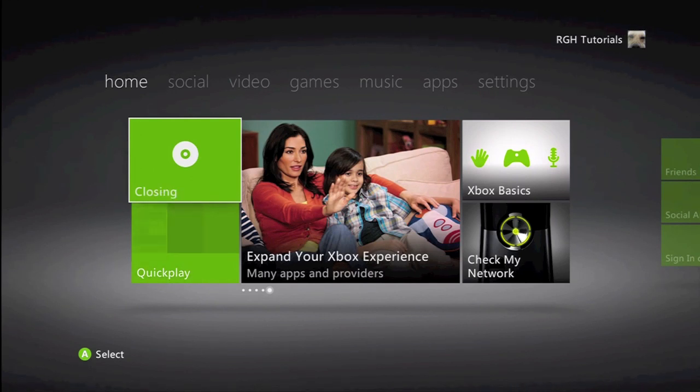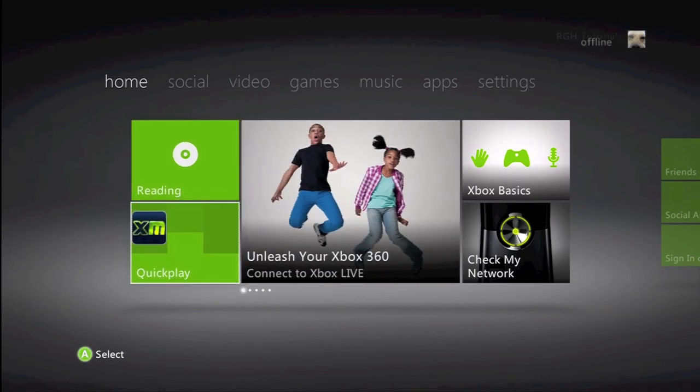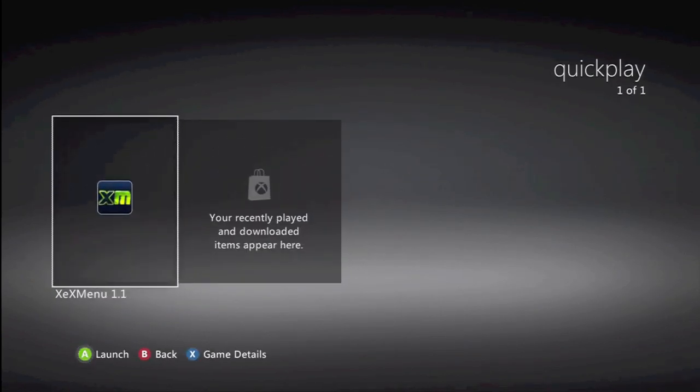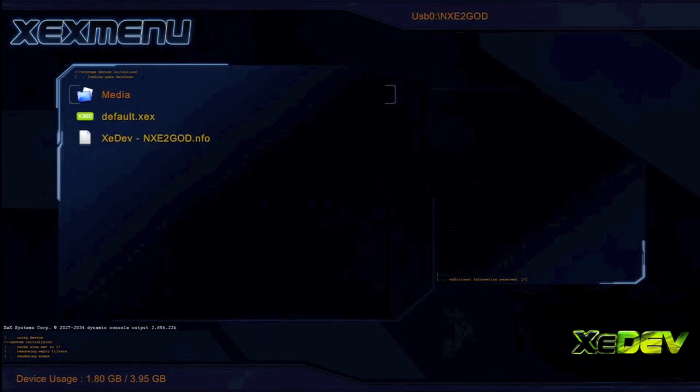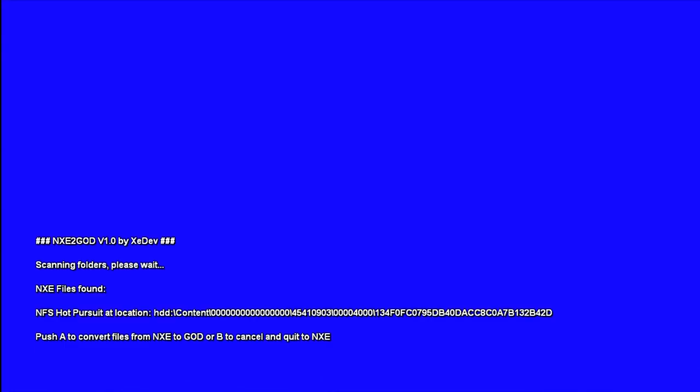Once you get that done, start up XCX menu or whatever you want — you just need to launch NXE2GOD. I do mine from XCX menu. Run the XCX and it should find all of them. You can do like 20 at once; I'm just doing one at a time for an example. Just hit A and it'll convert it.